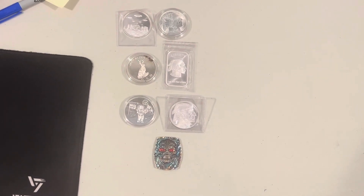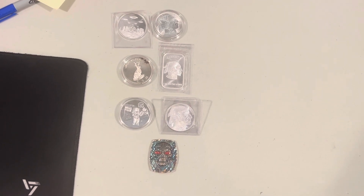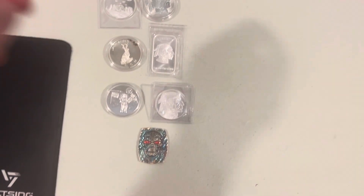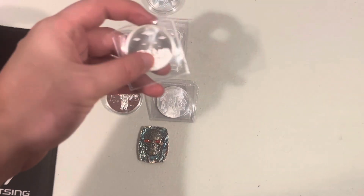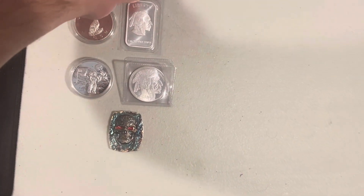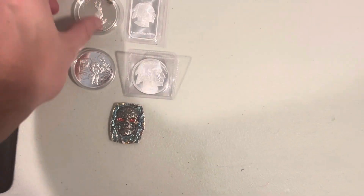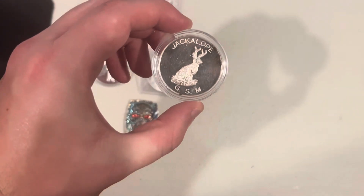Hey guys, it's Jersey Silver Stacker here and we have a game that's going to be two dollars over spot. Here are your choices: we have the one ounce UFO over Stonehenge, and that is going to be paired up with a one ounce buffalo round. Second option is we have the one ounce Jackalope GSM.